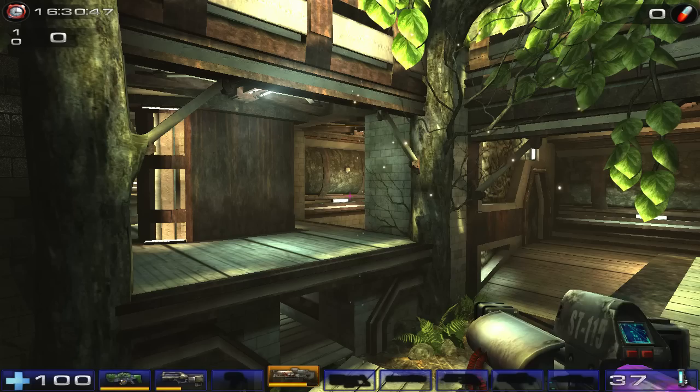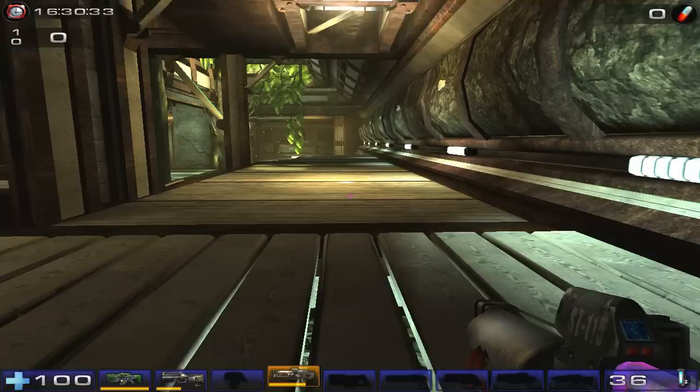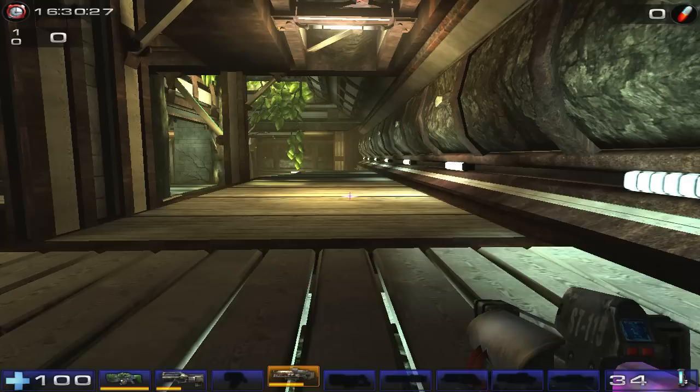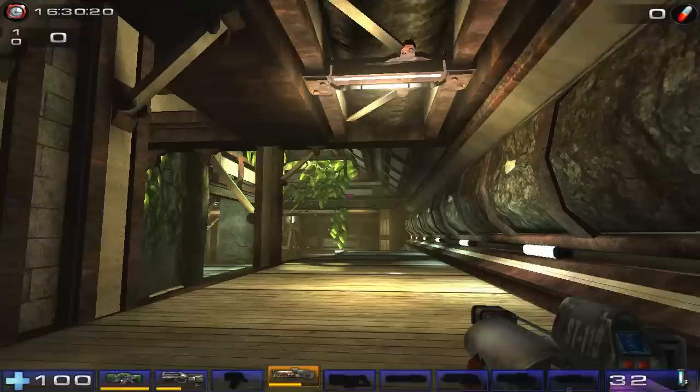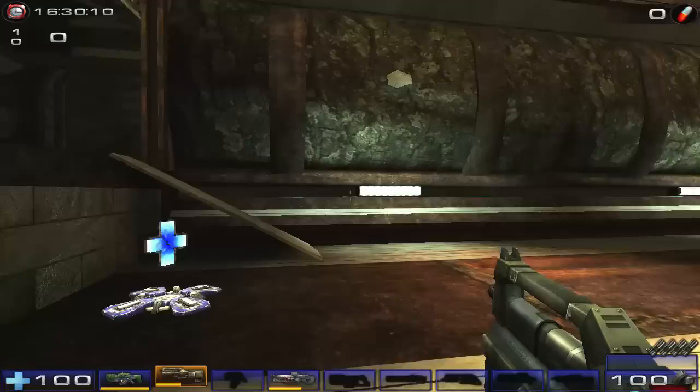Here we are on DM-1on1 eDOMA, and this will be the stage for our weapons training today. This is going to be a longer tutorial than the first one, so sit back and relax. The first thing we're going to talk about is range. There's no units of measurement, so we're just going to eyeball it. Anything closer than this is close range, anything further is long range, and anything in between is mid range. You'll want to switch weapons depending on how far your opponent is, and that's what we'll be discussing today.